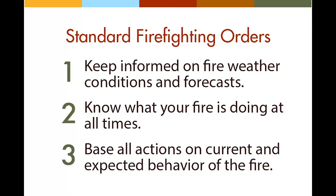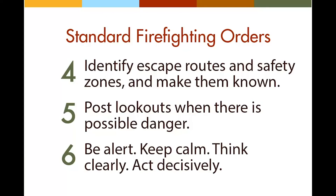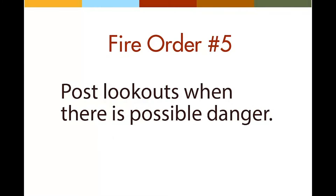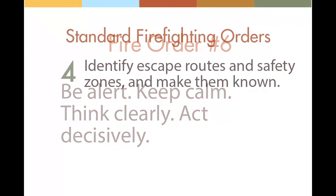If you can't see the fire, stay in contact with someone who can. Never commit to a course of action that is not based on the actual or forecasted fire behavior. The next three fire orders are focused primarily on firefighter safety: fire order number four, identify escape routes and safety zones and make them known; five, post lookouts when there is possible danger; and six, be alert, keep calm, think clearly, and act decisively.